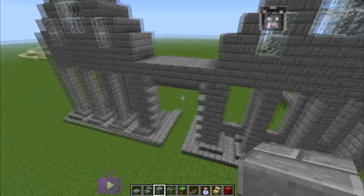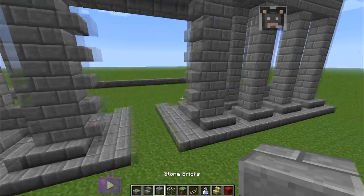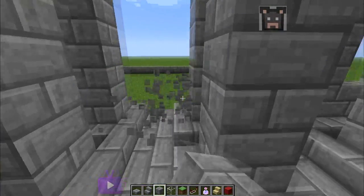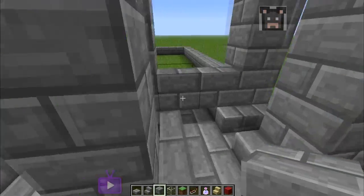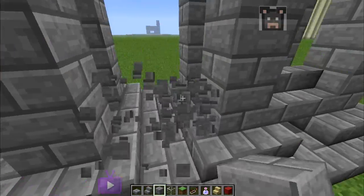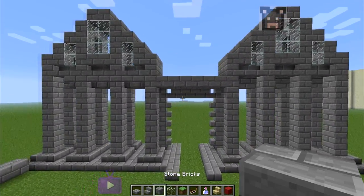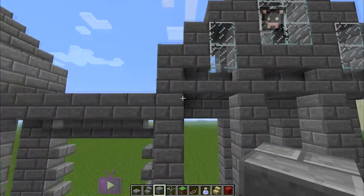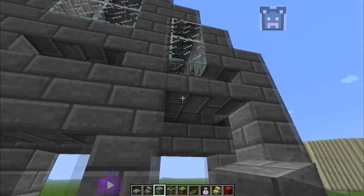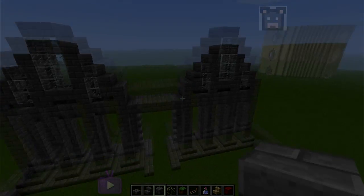We can delete this part right here — we don't need it anymore, it's not necessary. So we get this nice little shape and everything looks good, just fill in these things. I hope you guys like this little part two of the tutorial — see you guys soon.